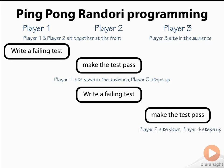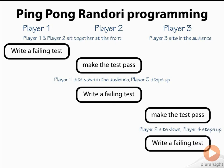Once the test is passing, the person who wrote the test sits down, and a new player steps up. You write a failing test, and the pattern continues — whenever you get the keyboard, the first thing you do is make a test pass, then the next thing you do is write a failing test for the next player. This continues until everyone has had a turn, then you go back to the first player. I haven't mentioned refactoring on this diagram, but every time the tests pass you have an opportunity to do that — usually it's the person who made the test pass who does the refactoring.